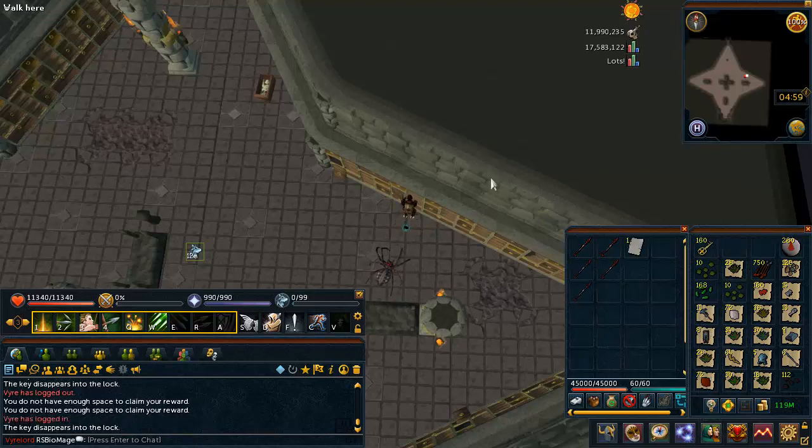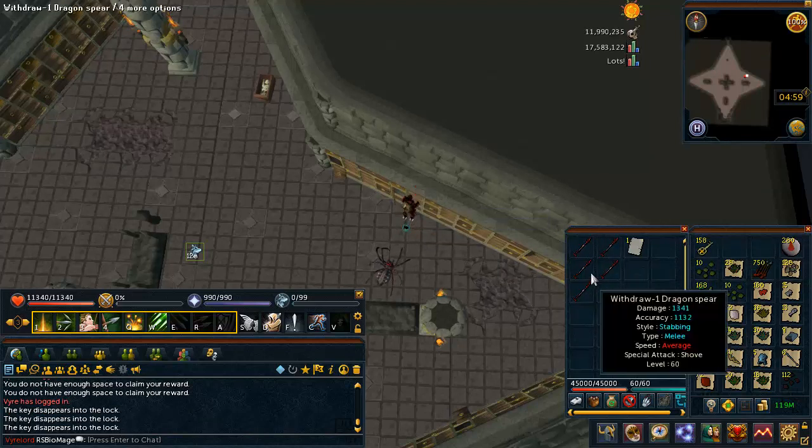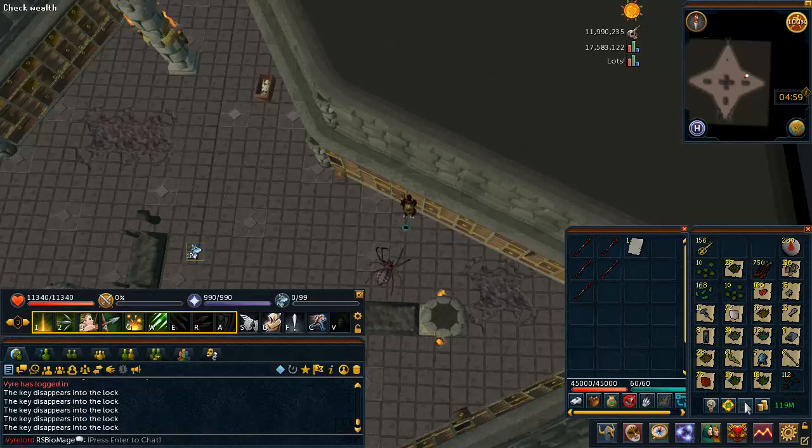So this is getting a bit weird. I had two dragon spears in the first 300 keys, and then in the last 15 or so I've gotten three more. So what that means, I think, is that I'm about to get 16 more Saradomin pages and buy my Noxious Staff back. Alright, we are down to our last key.